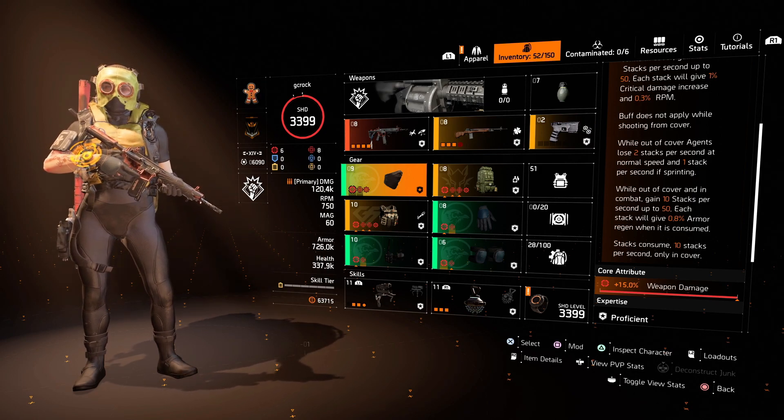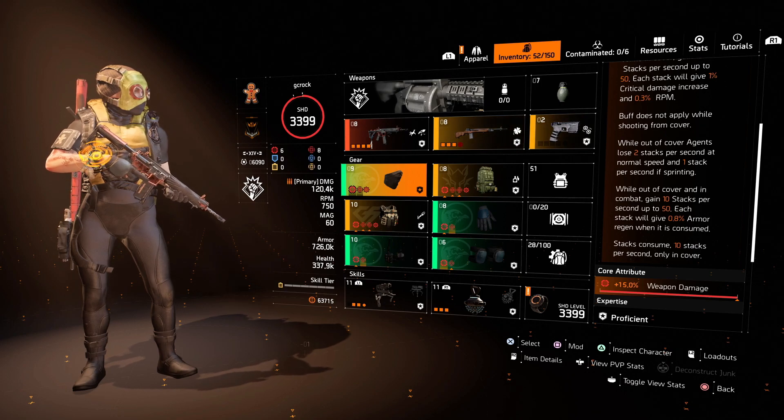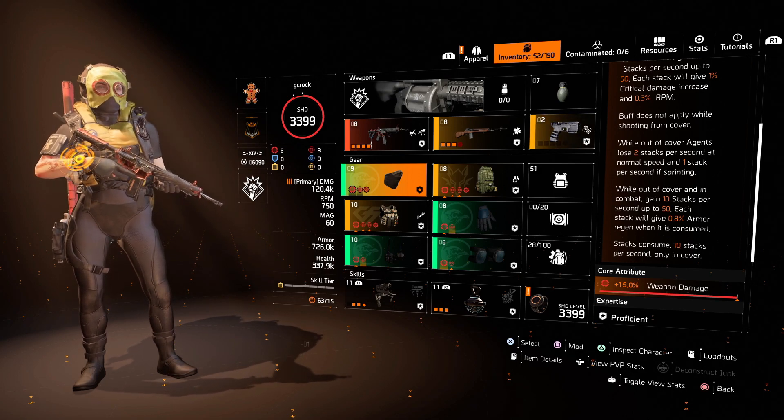While out of cover you also gain more stacks up to 50, and each of those stacks gives you 0.8% armor regen when consumed. Stacks are consumed at 10 per second when you go back into cover. So the idea is very simply: go into cover to build your RPM and crit hit damage buff, come out of cover and use it. That armor regen is a nice bonus — it's not the biggest heal in the world, but it can save you using a few med kits. If you have a healer on your team, don't worry too much about it.